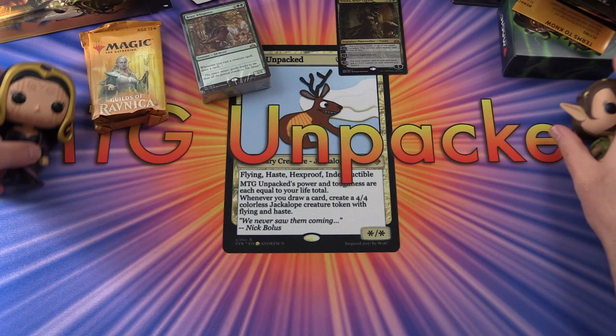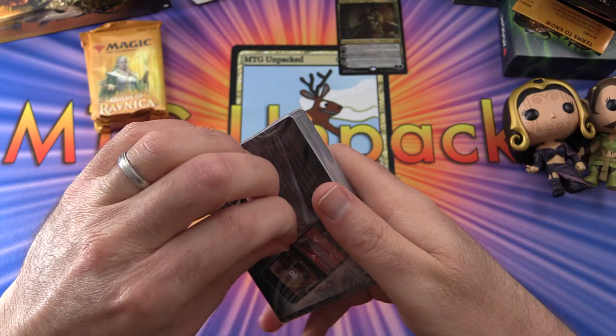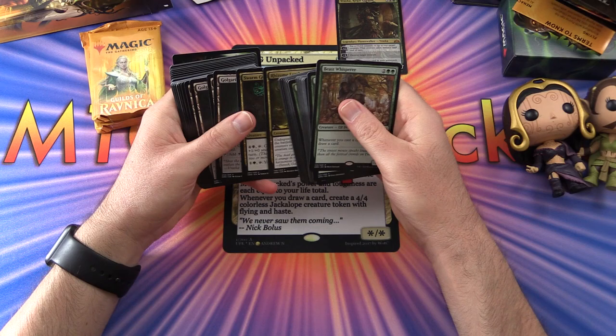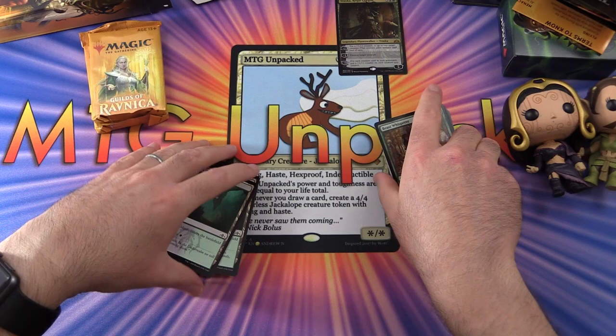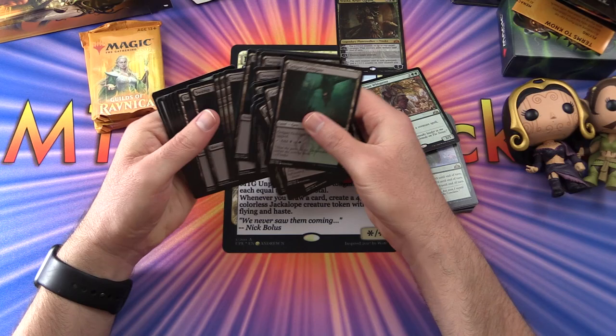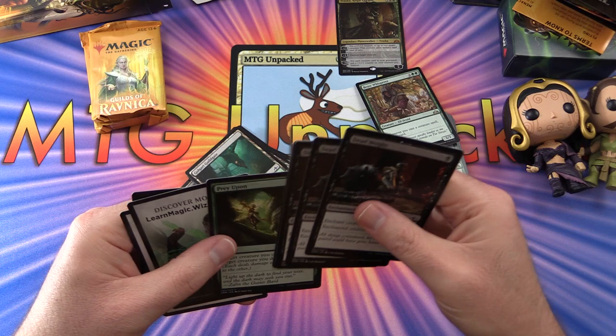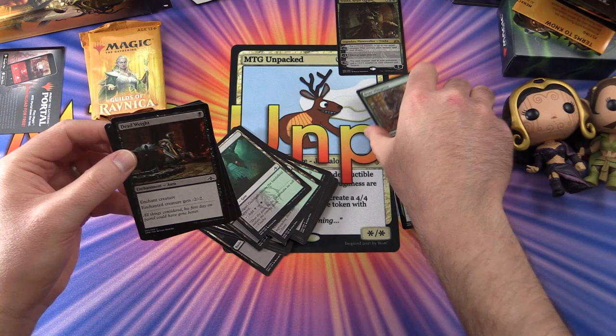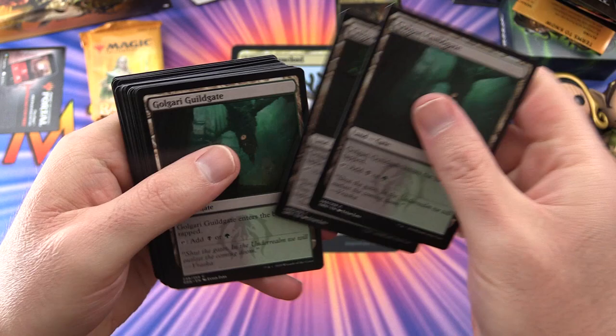Okay, so we will crack open these packs later. Let's get Liliana out of the way and take a look at our pack here. I did not know you could redeem these for online — that would be pretty cool, get some more players into Arena. So let's separate out the lands as usual. We've got a code there — I'm going to put that aside and use that. So this is a Golgari land base.